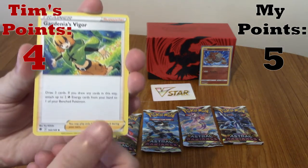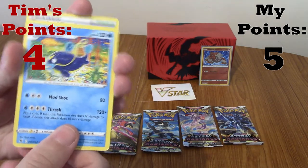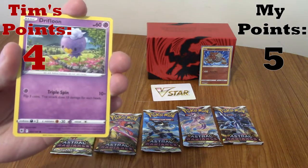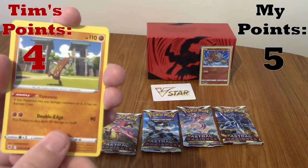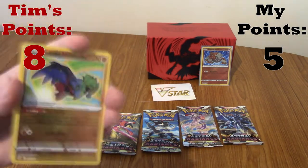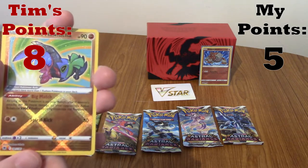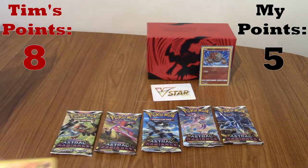We've got a Steel Energy, Gardenia's Vigor - Gardenia's ancestor is in the game I guess. Whiscash, Temple of Sinnoh, Drifloon, Yanma, Sudowoodo, Combee. Holy shit! These Elite Trainer Boxes have been fantastic! And last we've got Basculegion - very nice. Oh man, that is nice. That's four points for the radiant! I'll put it in the background with our good pulls.